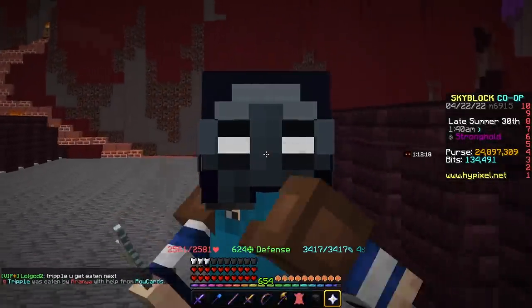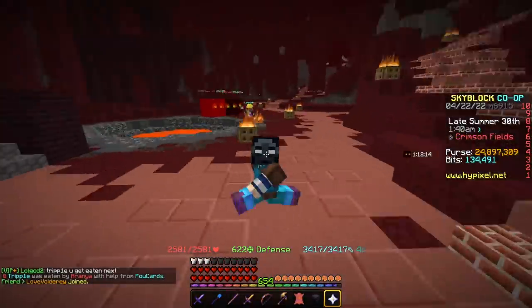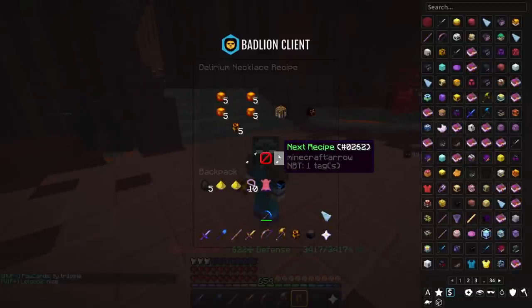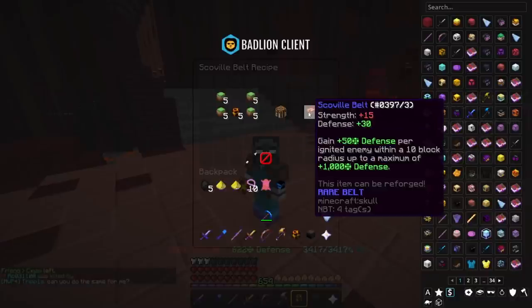This next belt is the most broken belt in the game right now — I don't currently have it, but it is so, so good. It's called the Scovile Belt. This is the other thing you can craft with your Rekindled Ember Fragments, and it's actually insane. What it does is give you 15 Strength and 30 Defense, and you gain 50 Defense per Ignited Enemy within a 10 block radius, up to a maximum of 1,000 Defense.